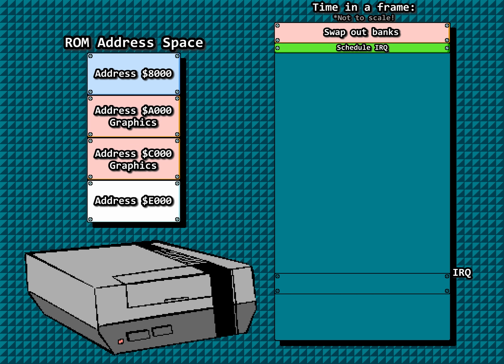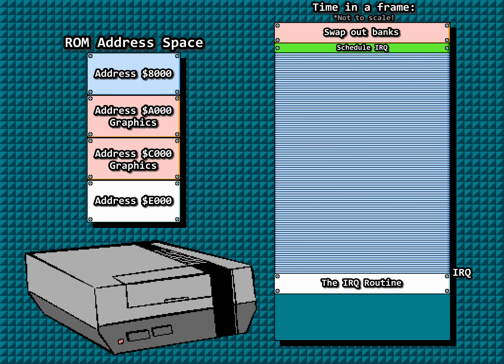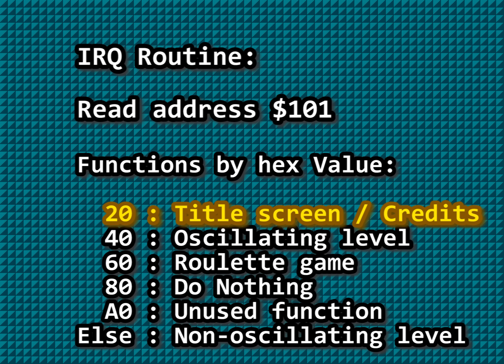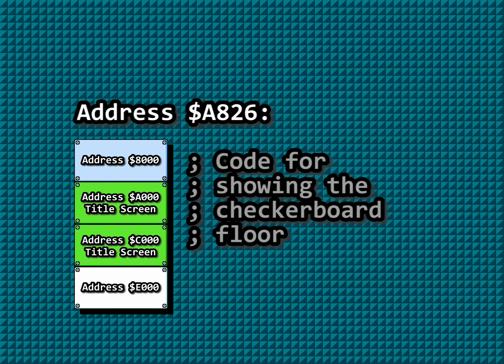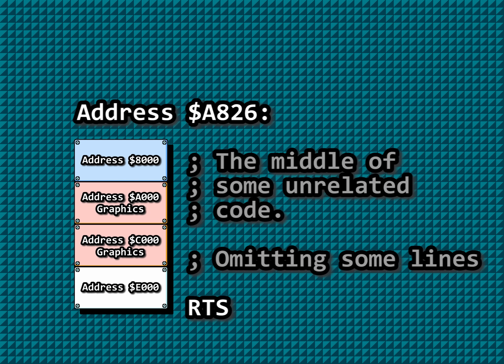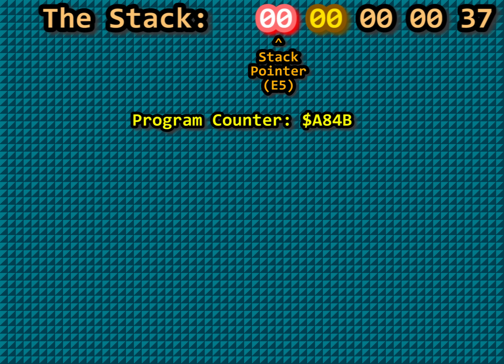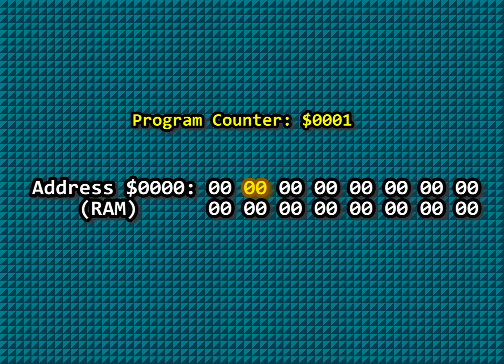The logic for the NMI routine will swap out the programmed banks to update the graphics, schedule the IRQ, read the controllers, and then swap the banks back. However, this is the logic we exploit: banks are swapped out, the IRQ is scheduled, we maliciously press different buttons at a rate of 8kHz a hundred different times, and then before the banks are swapped back, the IRQ is fired. The IRQ routine checks address 101 and determines we're on the title screen, moving the PC to address 8826 — but the wrong program banks are loaded. Since the IRQ routine pushes data to the stack, when we execute this RTS instruction, the data pushed is used as a return address, pulling 0 and 0, moving the PC to address 0. We're executing RAM!